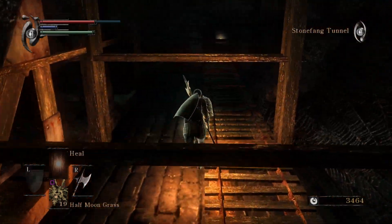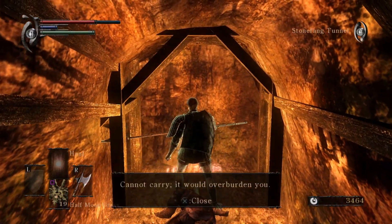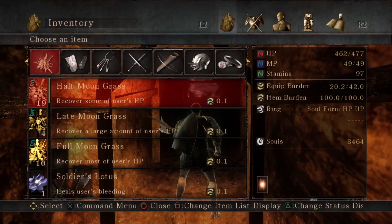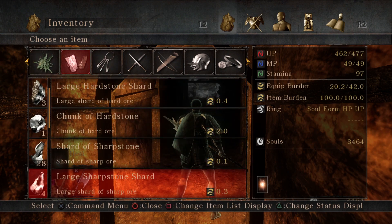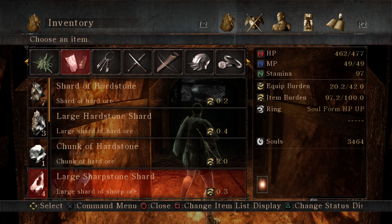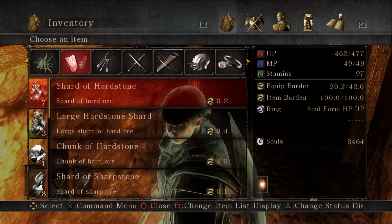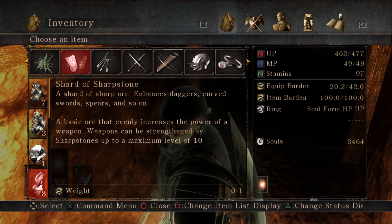Use fire on the next enemy. What's through here? Cannot carry — it would overburden me. So this is why I need to level my endurance. I think the best thing would just be to drop all these sharp stones. I'm not going to be using dexterity too much. If I get a quicker weapon — what are those sharp stones for? Daggers, curved swords, spears.